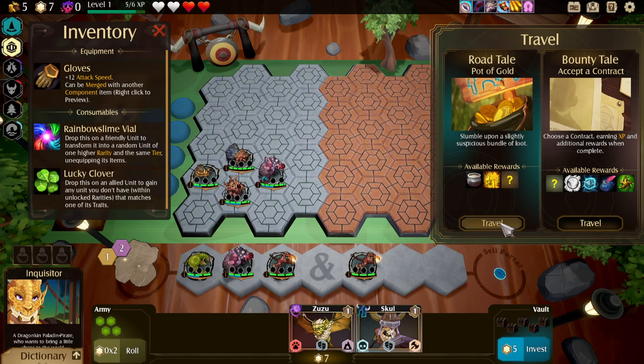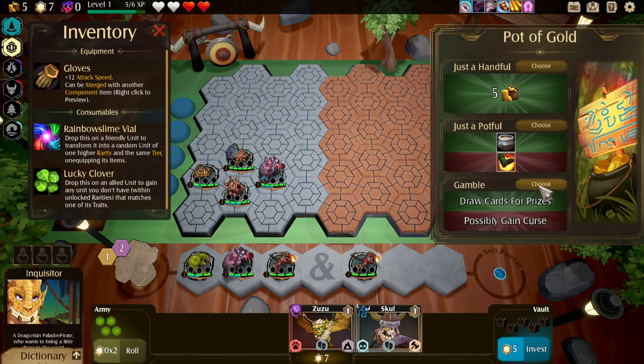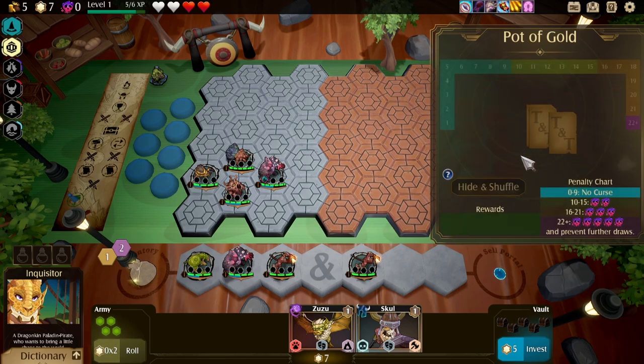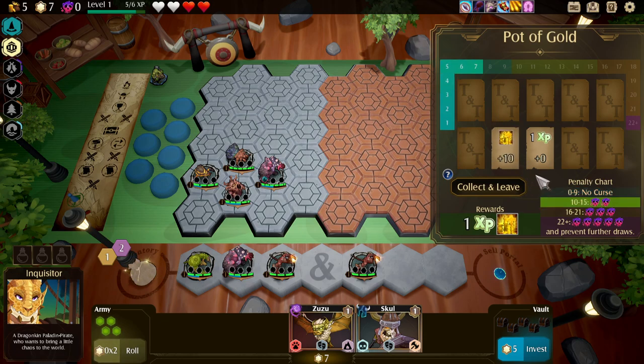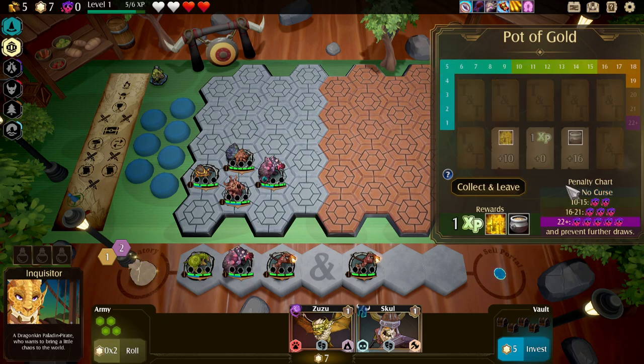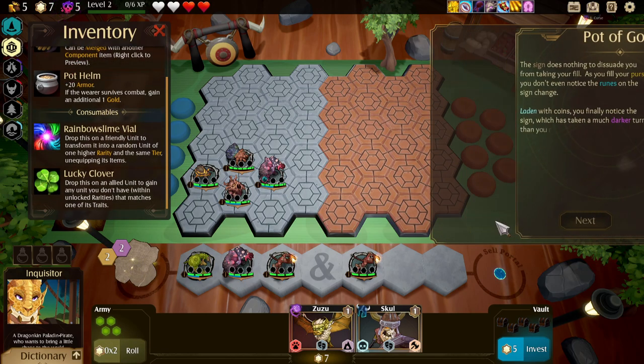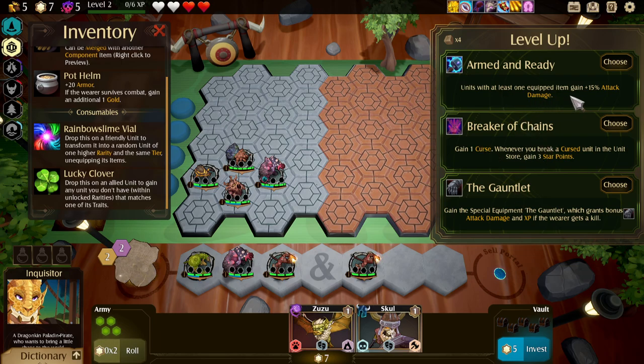While the other option would be good, it's not going to do a whole lot in terms of actually getting me to have more traits. That's a lot of curse — very, very not good. That's fine. Gain a 15% attack damage.